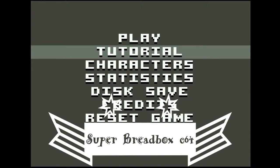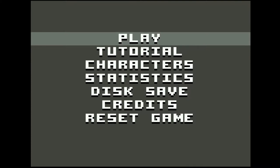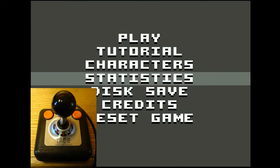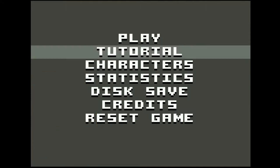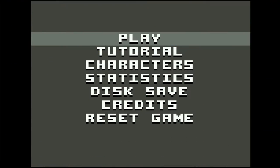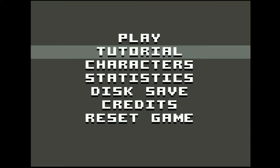What you have here is the beginning opening screen when you start Super Breadbox, after you've entered your name and pressed the fire button. I'm controlling this with my joystick, which is Attack 2, and I'm using up arrow and down arrow. You see the first option is to play the game, and you enable any of these options by pressing the fire button. The second option is a tutorial, which is a nice handy-dandy little way to learn how to play the game.